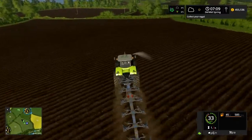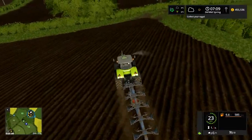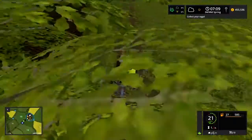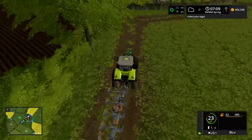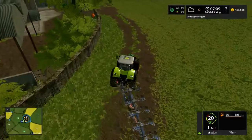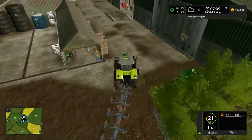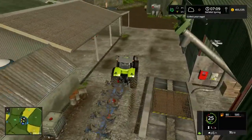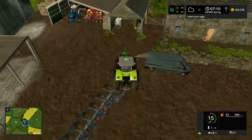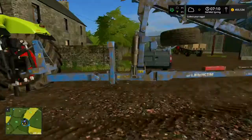We did have a worker help us with this field — a worker done the majority of it to be honest. We actually spent most of the morning down our newly purchased field 4, which is next to the potato storage. We got that ploughed too, which is always nice. We've had a very, very busy morning. As you can see we've had the transit van out.